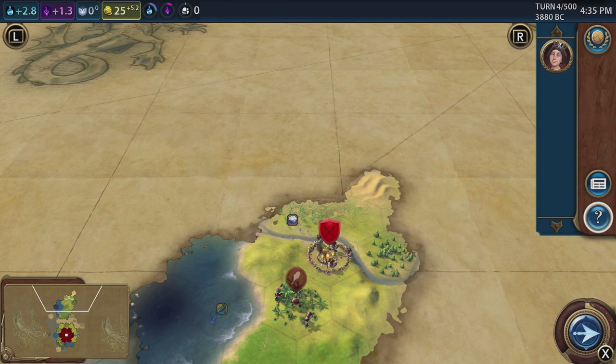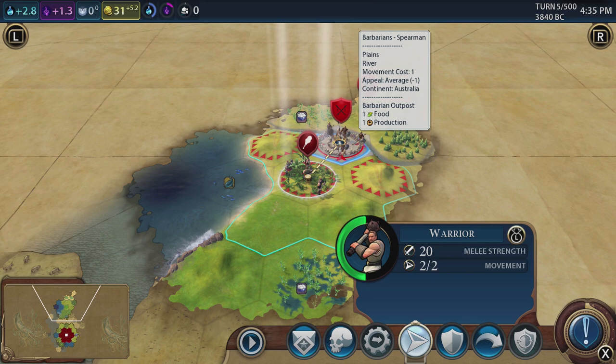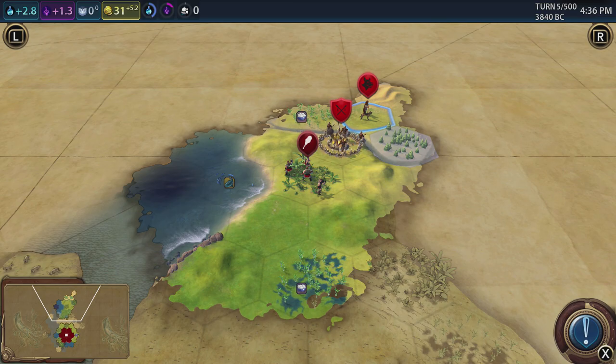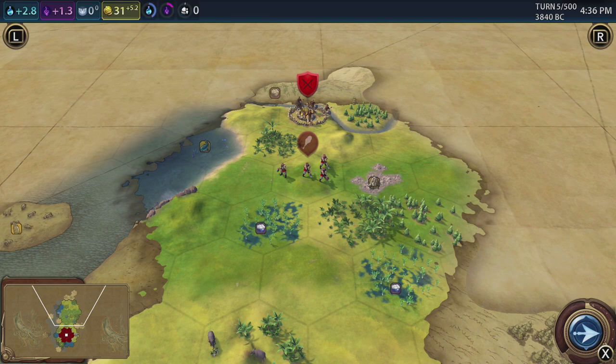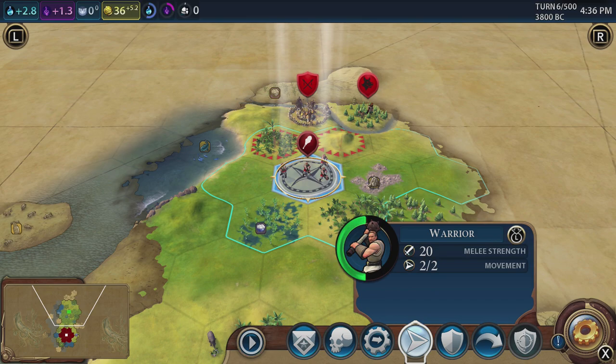Definitely when Gathering Storm is out we are going to be looking at that. There we go — we found something against a river. I'm hoping he's going to be okay there. To see whether it's worth attacking somebody, if we move onto them and press A, it pops up a combat preview screen. We can see it will be a stalemate and we'll actually lose a little bit more than them, so I'm thinking no for that one. Their scout is going that way, so hopefully he won't find us anytime soon.